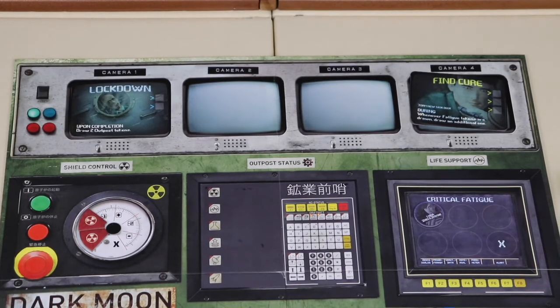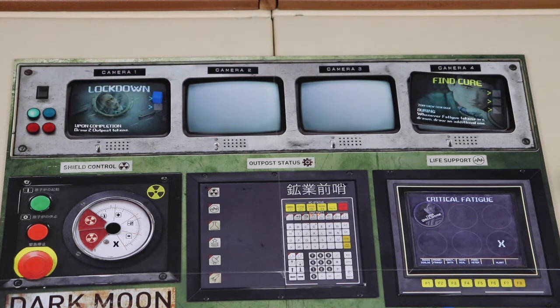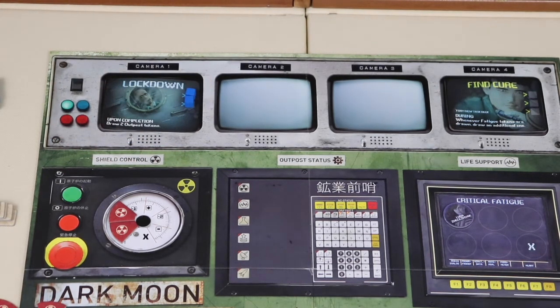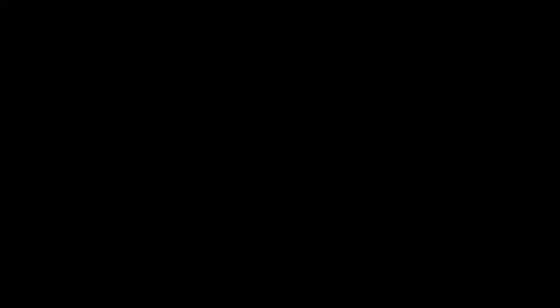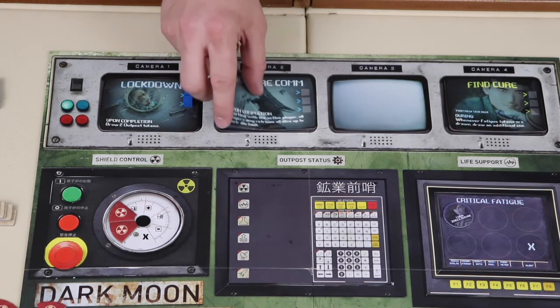If the task was successful, add an event cube on the next available empty slot of the current active event. When the final empty spot is filled with an event cube, the event is completed. Resolve any text if applicable. If the completed event is the final event, then the uninfected team immediately wins. Once an event is completed, the commander immediately draws two new event cards, chooses one, places it face-up in the next camera spot available, and places the other one face-down in the discard pile.